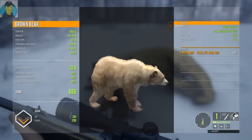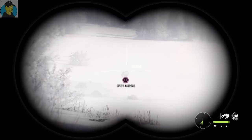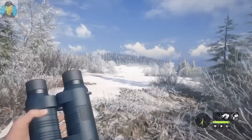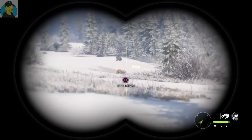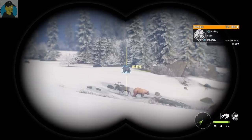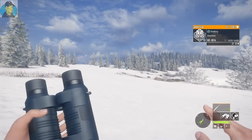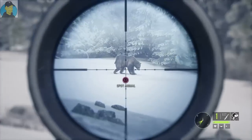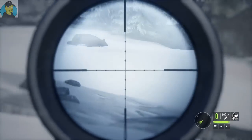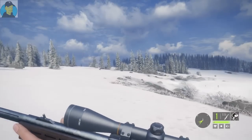Very happy with that brown bear. Let's go ahead and continue. We got one way out here — a six hard. We got a caribou over there — four easy. And there's a seven very hard about 150 yards away. It's attentive now so I think I might just take the shot from here. Don't want this thing to run away. There we go, we dropped him. A couple running away but that bear is still over there too.